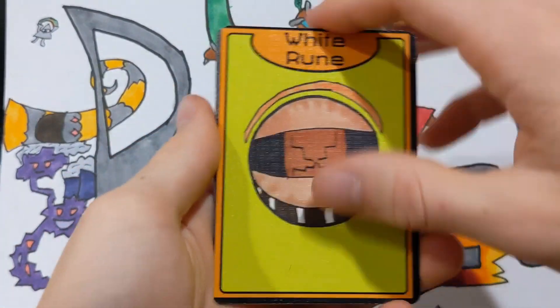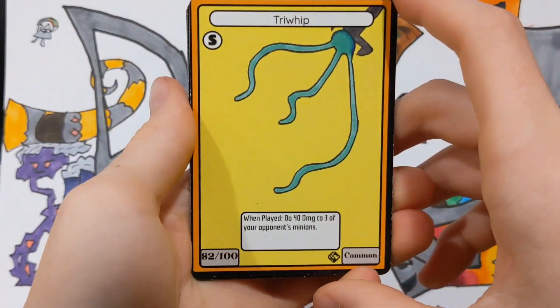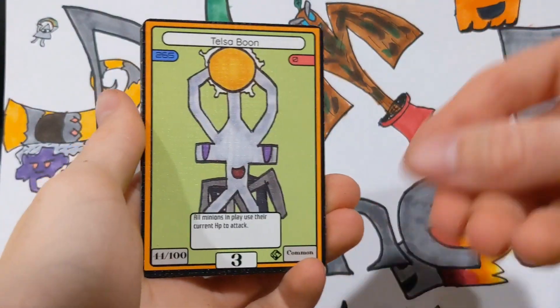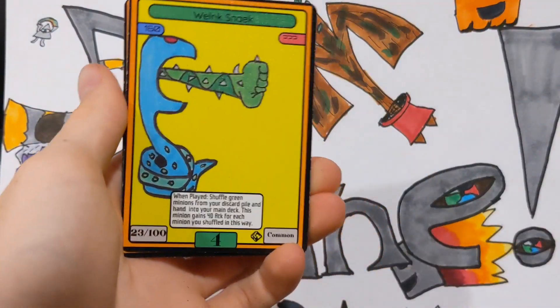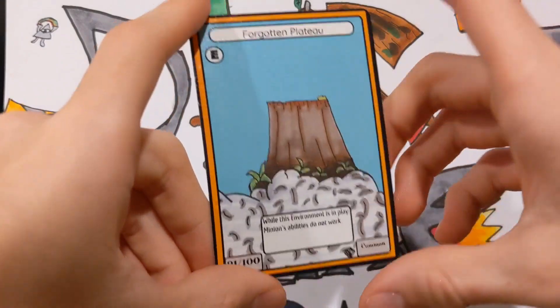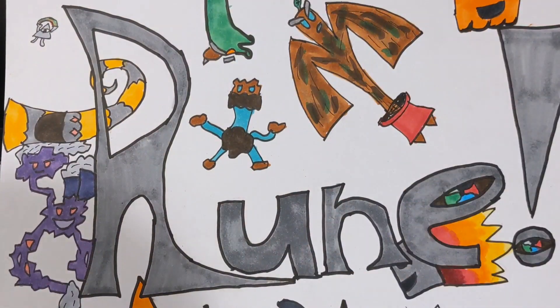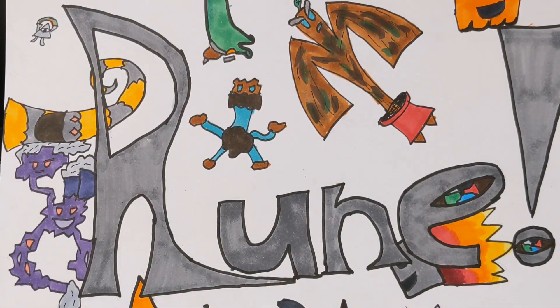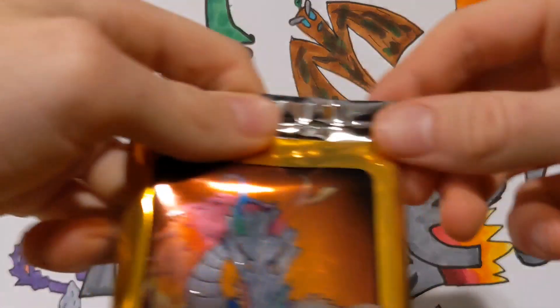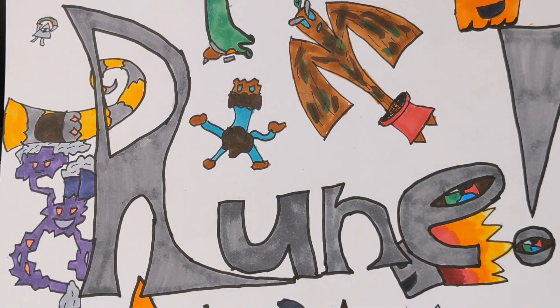I'm really excited to show you guys Set 3. Then we have Triwhip, Teslaboon, Wilksnake, and the Forgotten Plateau — I absolutely adore this card's art, and it's another anti-minion ability card, which is really interesting especially for Set 3. Set 3 is kind of focused on coming back to the basics of the game while establishing what's going to be in RuneCZG for the future, because I don't really plan on adding any more mechanics into the game.